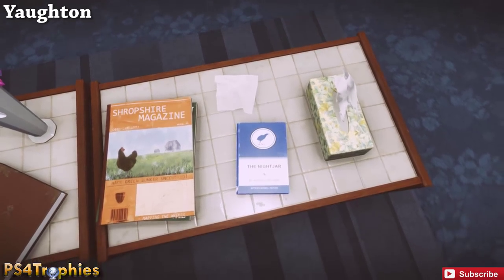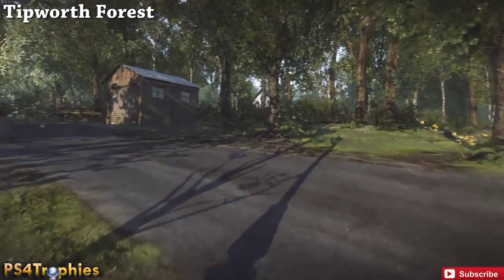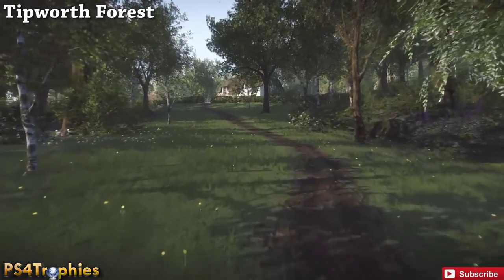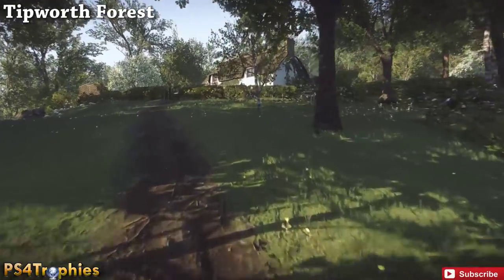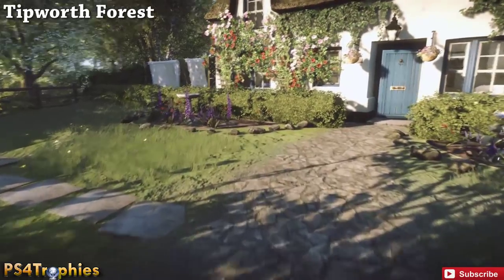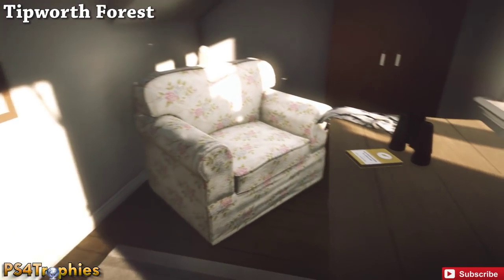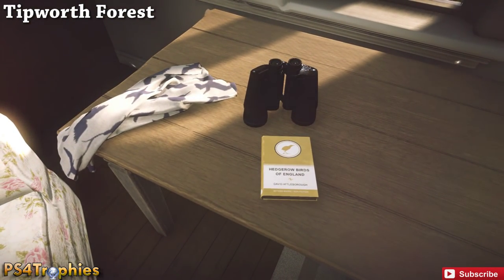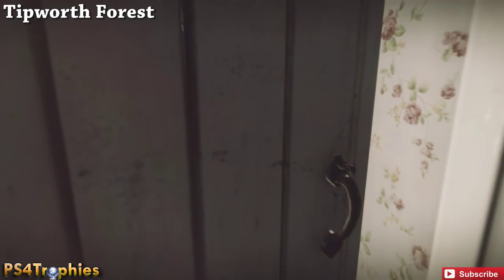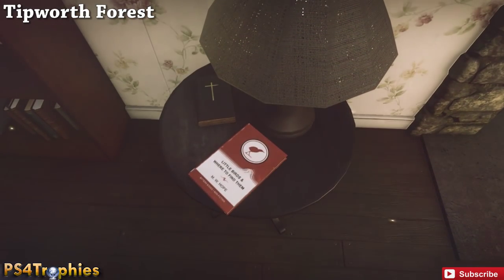Now we're going to move up to the Tipworth Forest. When you enter from the main road, take the first left and go up until you get to the house. If you completed the first story arc in the town you'll come from the opposite end, but either way come up to this house - there are two books. One is on the right as soon as you enter, and the second one is on the desk around the little table.